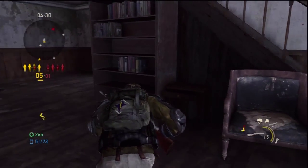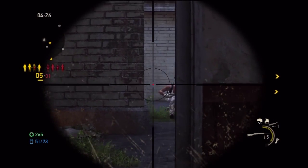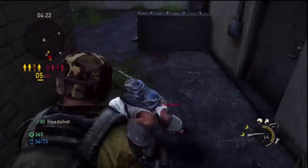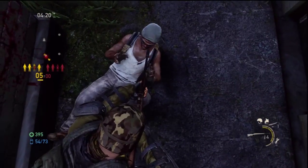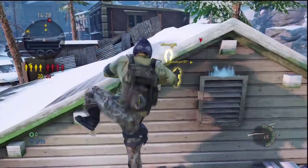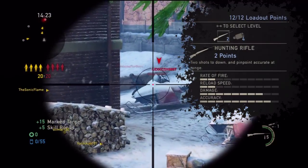What's up everyone, Darkblade here returning with my gun guide series for The Last of Us, where we look at the weapons in the game's multiplayer and talk about their pros and cons. In this episode we're going to be taking a look at another large firearm, the hunting rifle. This is one out of the possible two sniper rifles in the game and makes it very deadly at long range. Anyway let's take a look at the stats for this weapon.